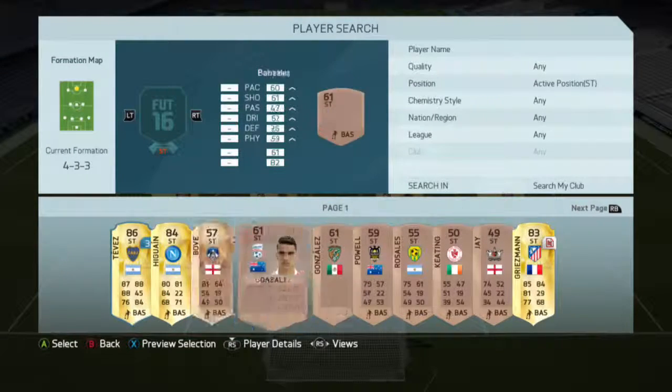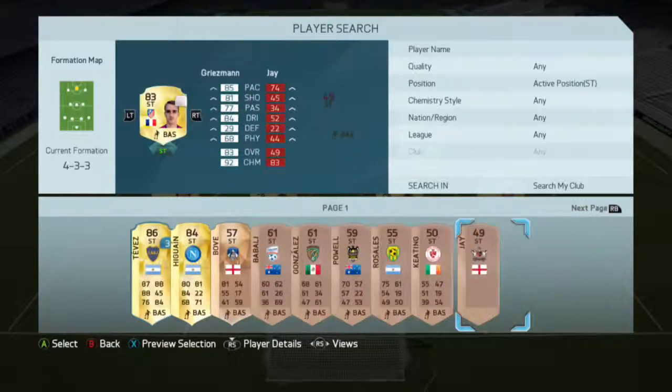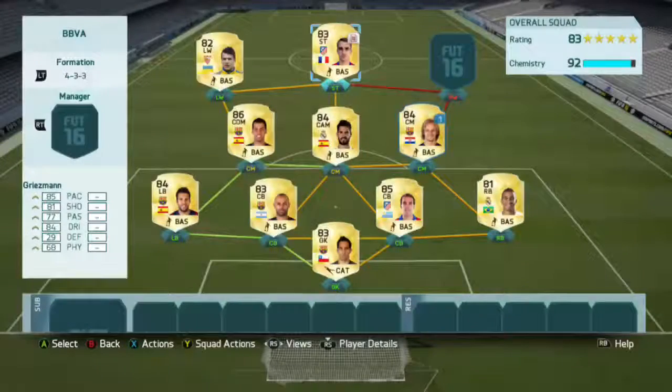In striker we'll be using Griezmann, who I actually got in a free pack, but he's about 3,000–3,500. If he's a bit pricey for you, you can exchange him for Jackson Martinez, who has similar stats but a cheaper price.